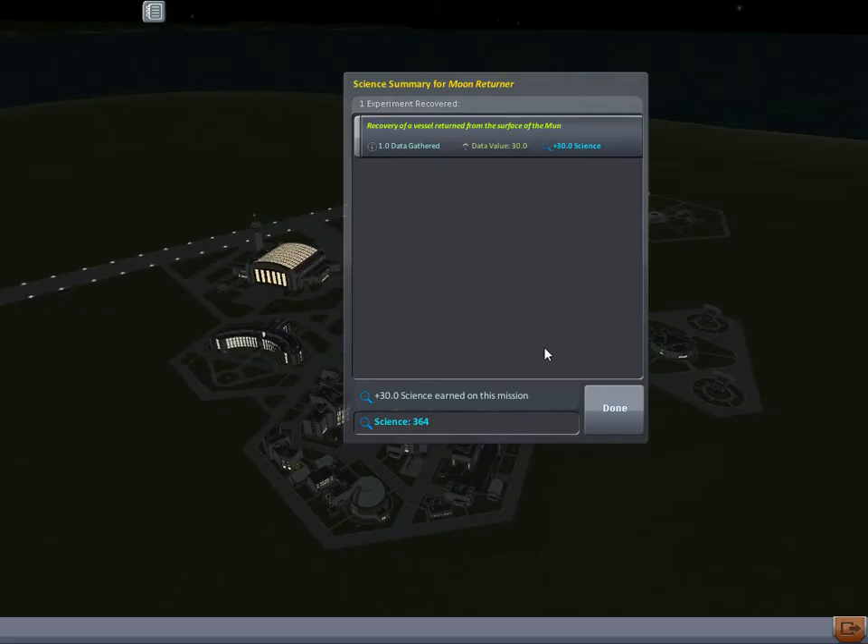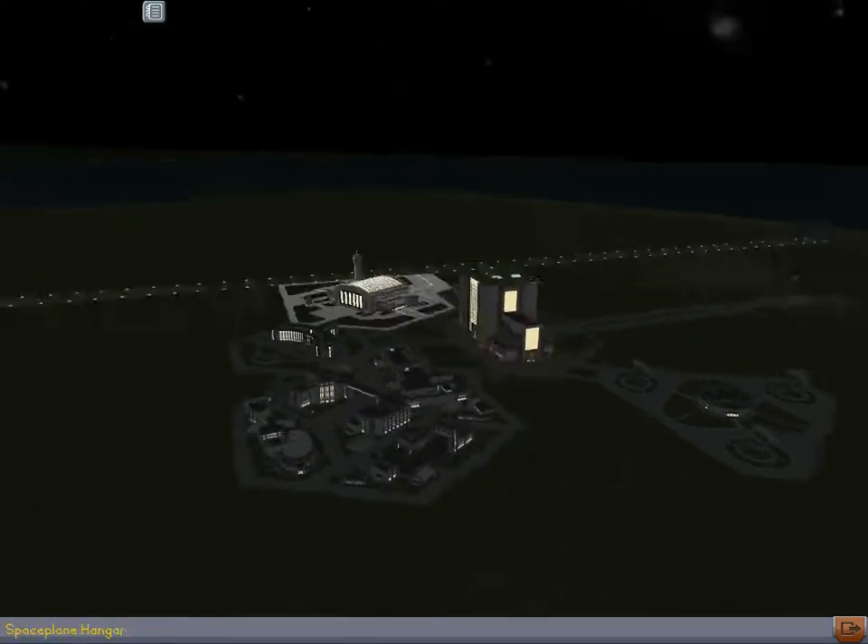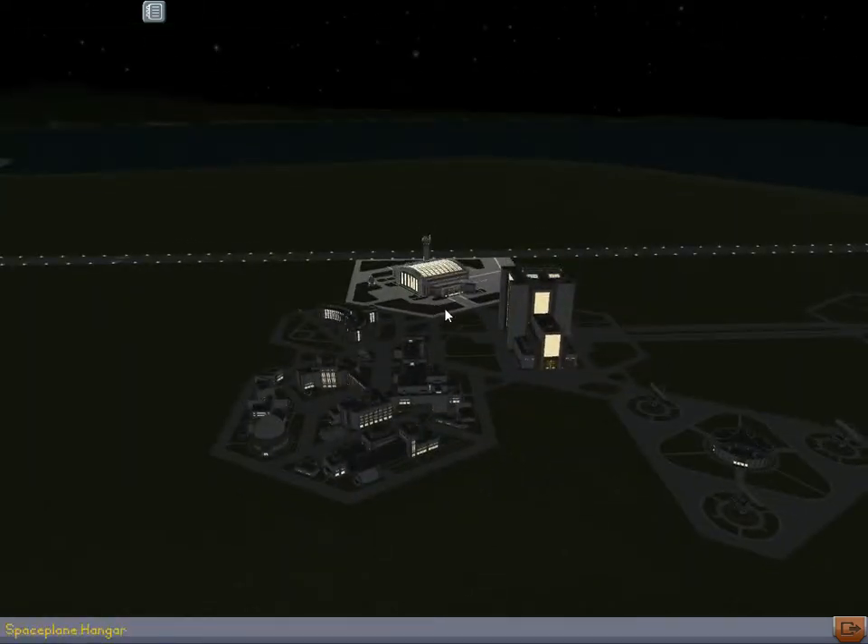Let's go ahead and recover the vessel. The vessel alone was worth 30 science. I was at one science when I launched, so even that abortive, crappy little launch where I didn't do any science along the route netted me 363 science. I guess that's just an example of how you might be able to do this sort of thing, and I hope you enjoyed watching it. Thank you.